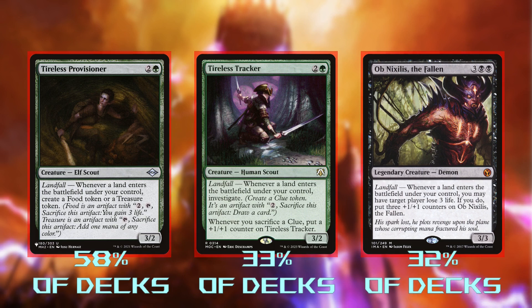Tireless Provisioner, Tireless Tracker, and Ob Nixilis Fallen are all great landfall payoffs, but they're not really payoffs we care that much about. We'll have enough lands that treasures are only kinda good, and our deck doesn't really have any synergies with food or clue tokens. And the damage on Ob Nixilis isn't really worth the mana cost.